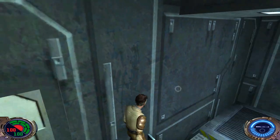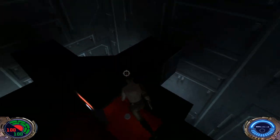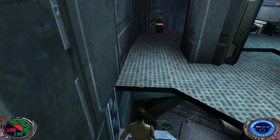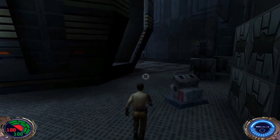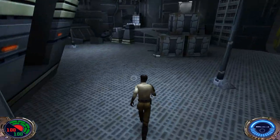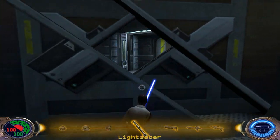If you jump up here, there's a storage box with a seeker drone inside if you want one. I don't think I need the ammo, so we can head on down. Speaking of seeker drones, I'm actually going to use one towards the end of this level. The floor is now safe to walk on, and we can go through this big door.